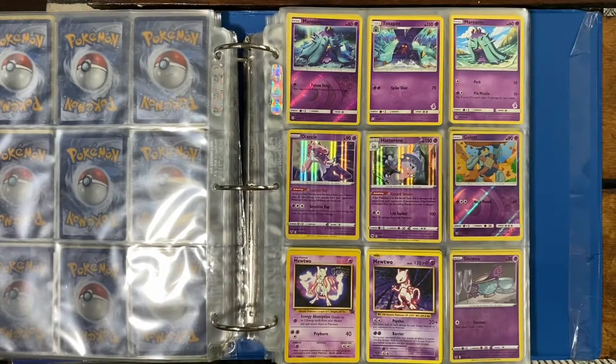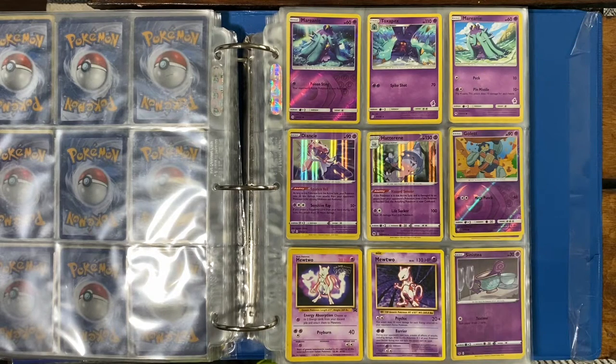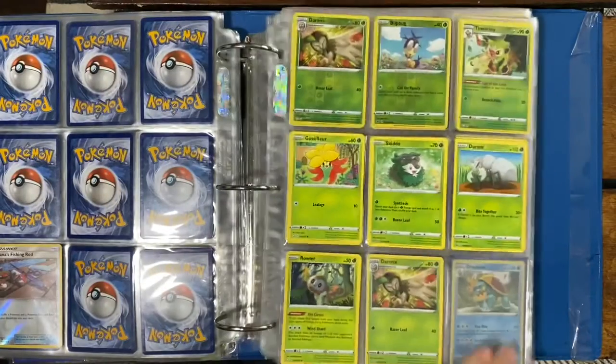We're gonna start off on the first page. We've got a Mareanie, Toxapex, Mewtwo XY Evolutions, and we have a Mewtwo Movie Promo, which is a pretty rare card. This is XY Evolutions — I'm just gonna skip to a higher page.